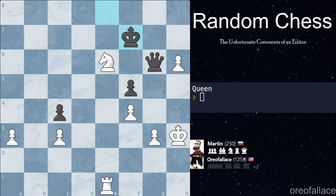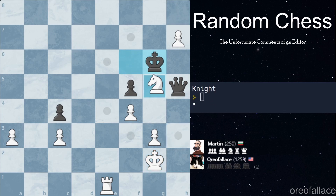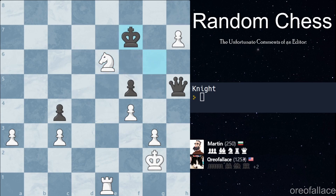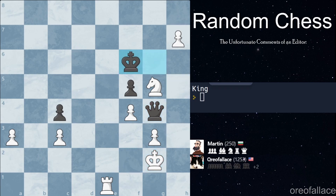We get a rook move — we can set up a discovered attack. I'm going to update the code really quick so there are no more queen moves since we have no queen. We got a knight move — I'm just gonna come here, a solid move that's also defended. We have a pawn move — this pawn is so close to queening. I'm gonna move the king since that's the only option. We get a knight move — I guess we come here and hope someone doesn't take the pawn. Martin refuses to take the pawn, thank goodness. We get a king move — this is so bad.